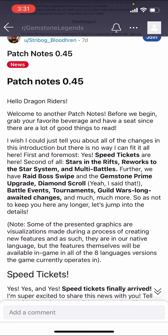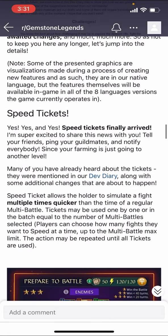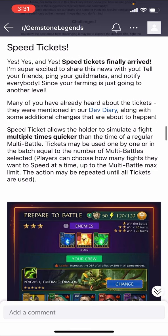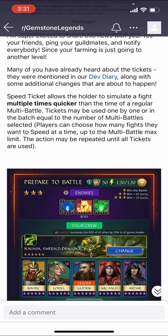Speed tickets are the main thing — they were mentioned in the dev diary. Speed tickets allow you to simulate a fight much quicker. It looks like it was limiting me to 15 today even though I had 50 of the tickets. You can see on the top of this screen: one star — win the battle, two stars — less than 40 turns, three stars — less than 20. So with a strong enough team it's not too hard to do that.